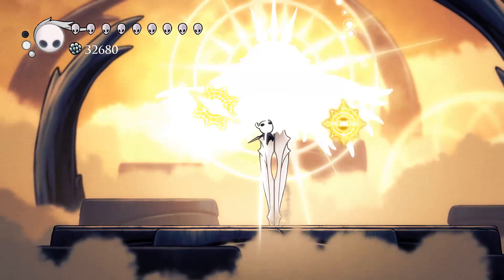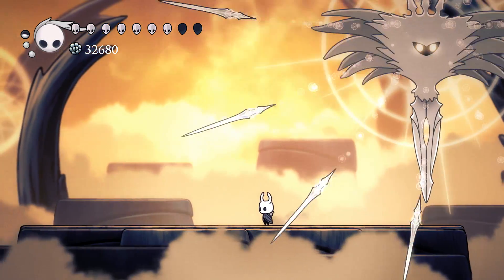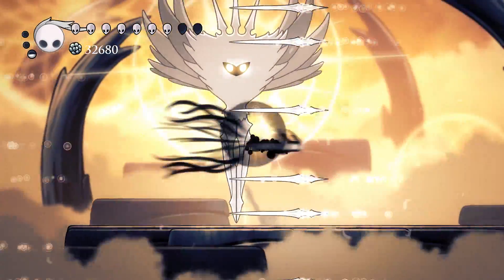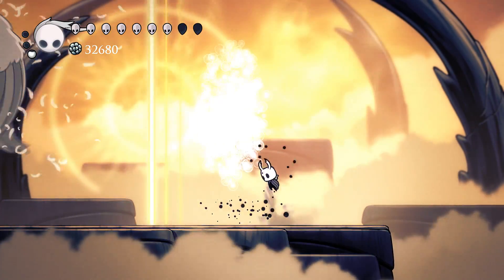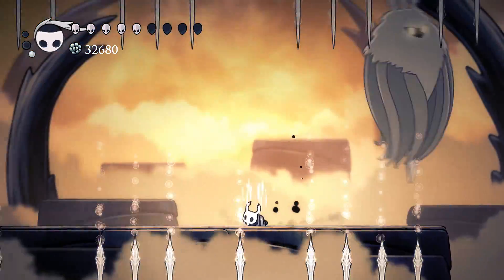There is a lot going on with this fight. The Radiance attacks often and teleports around the arena, never staying in the same place for long — she is always in the air. Her attacks can sometimes blend into the background. The Radiance's hitbox is only the fluffy stuff; we can't hit her legs or wing-like appendages. But the Radiance deals no contact damage, so we can touch any part of her without getting hurt.